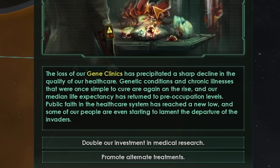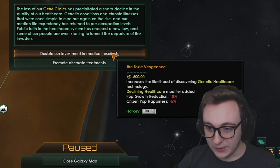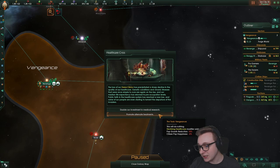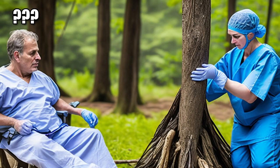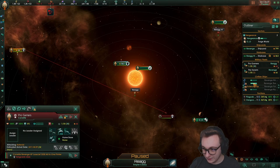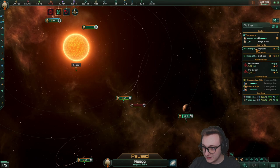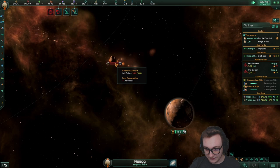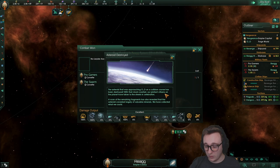We can double our investments in medical healthcare or promote alternative treatments. I don't want to build a gene clinic, so we'll just do alternative treatments. Let's see if our corvette will get there in time — go! Another one's coming. I don't think it's going to happen. We finished Prosperity though! We'll go with Executive Vigor — more edict fund. It's not going to do it. If I didn't misclick we might have saved it. Oh, we did it! I've never had an asteroid be that close — we get 900 minerals.